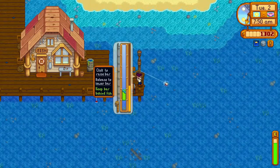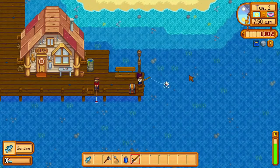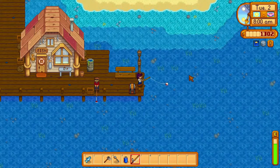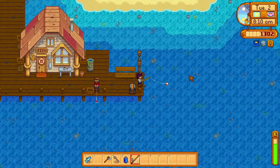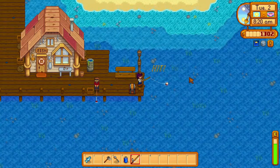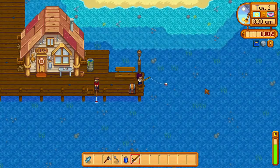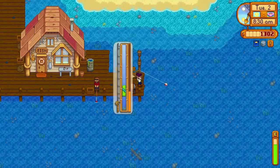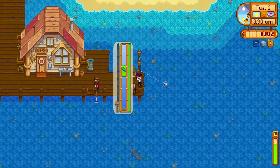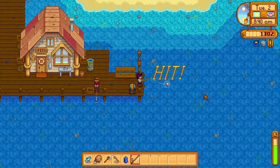We'll put our chest right here on the pier, then we'll fish facing east. We want to use maximum casts — you're more likely to get higher quality, higher value fish the further you cast from the pier, and we're trying to sell enough fish to buy the fiberglass fishing rod today. We want to get perfect catches if possible to increase our fishing experience, but that's hard with this fishing pole due to the small fishing bar. Whenever you're fishing, hold down the left mouse button when you've caught a fish and it's flying toward you. This skips the animation and causes you to immediately recast, so you're not wasting in-game time. At 8:30 a.m., we'll destroy the bamboo fishing rod and check the beach for any forageables and artifact spots.